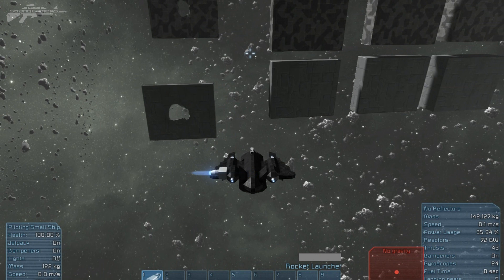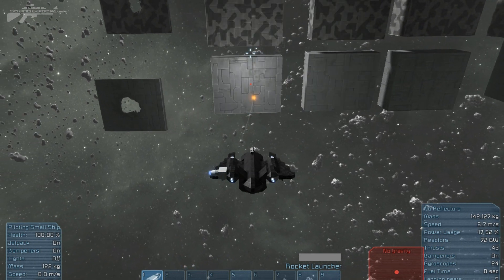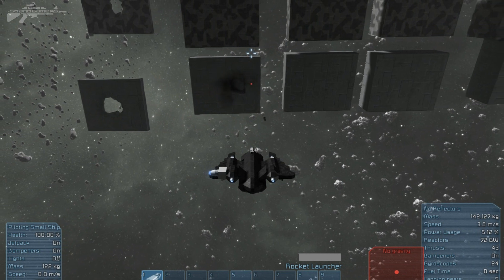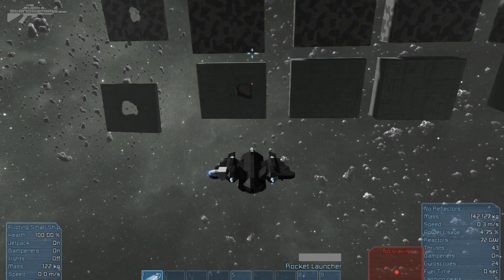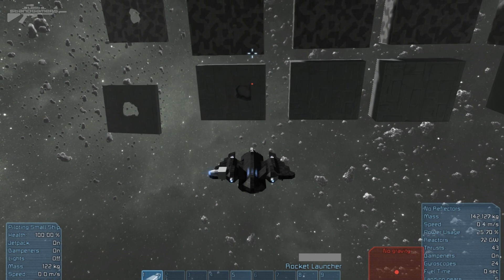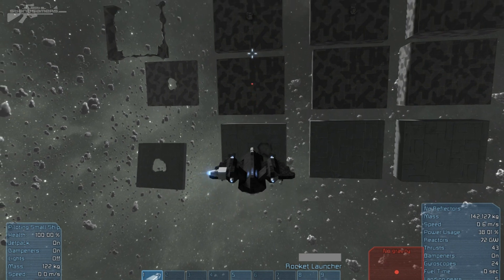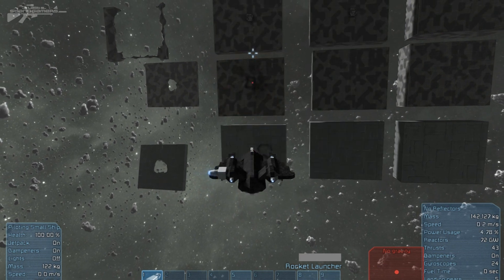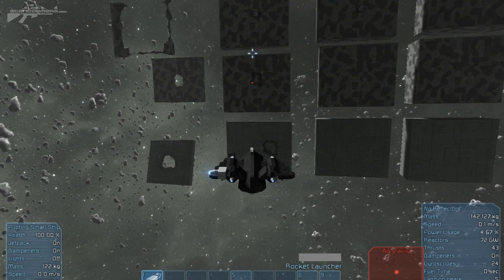Now this is two layers of armour thickness. Firing the rocket — no penetration on two layers of heavy armour. You can see the change in the patch to the light armour as well. And now the heavy armour. It seems about the same, but the heavy armour has done better because the actual damage is less.